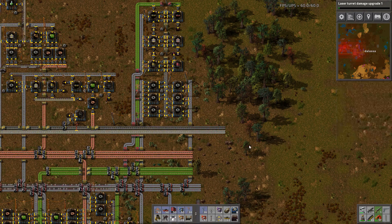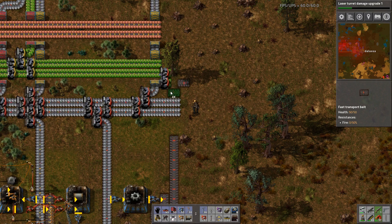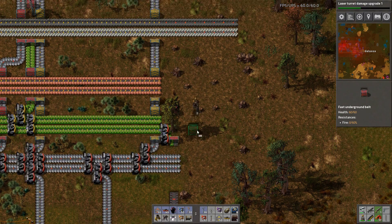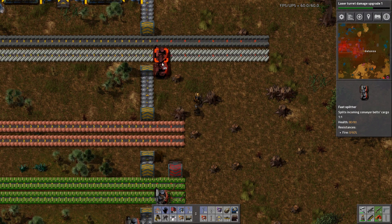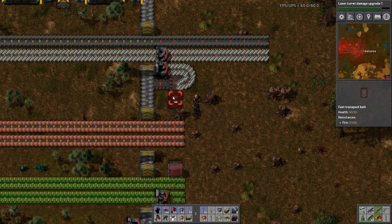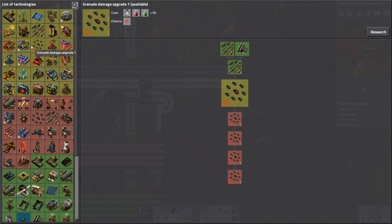Let's go ahead and work on our laser turrets. We don't have any yet, but that doesn't mean we won't soon. We need circuits here. Let me just do it that way — there's a tree out of my way, I can't see what I'm doing. We need steel on the other side of that. There we go, perfect. Well, not perfect, but it will do. Nothing is ever perfect — that's one of the things I've learned.